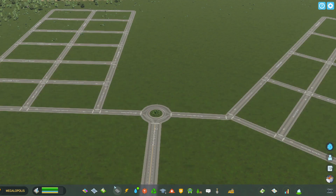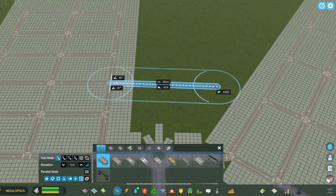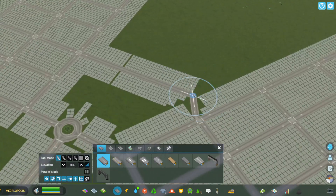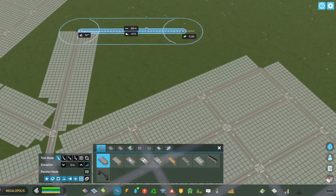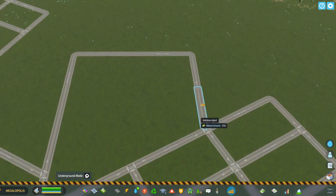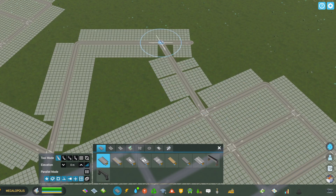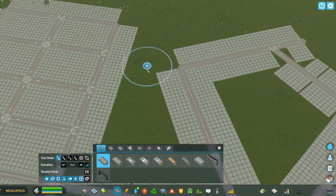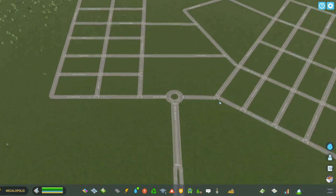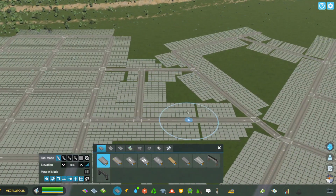In between this area I'm going to leave some green space. I'm actually going to make this road go at a slightly different angle — that was bothering me a little bit. Let me delete that and redo it. Okay, now we can add some buildings in between here, and I'm just going to make this a block to put some houses here in the future.